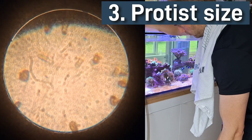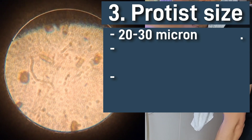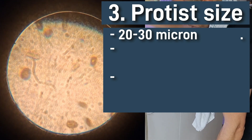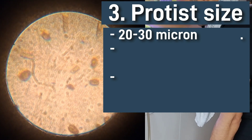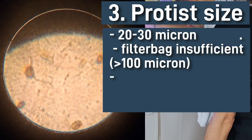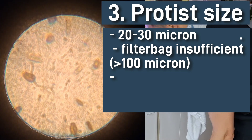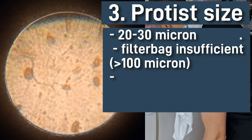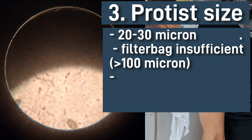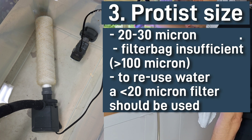Third observation is the size of this little organism. According to the data, this protist is on the order of 20 to 30 microns long. This is important because some tips for beating dinoflagellates recommend using a filter sock, but the smallest mesh size I'm finding for filter socks is 100 microns — and that's not fine enough.